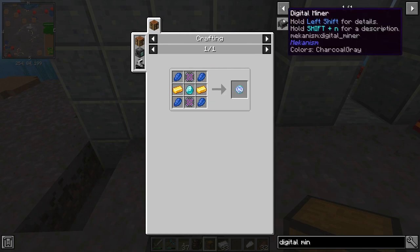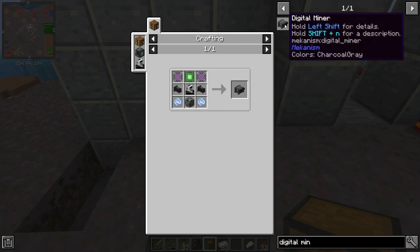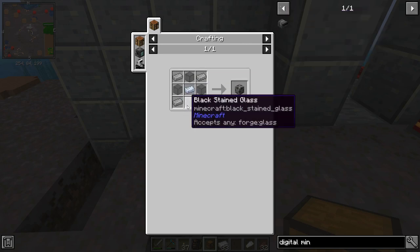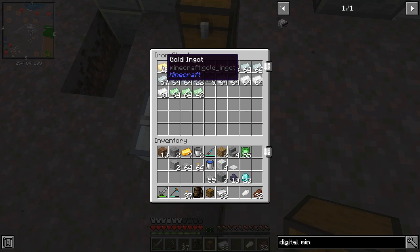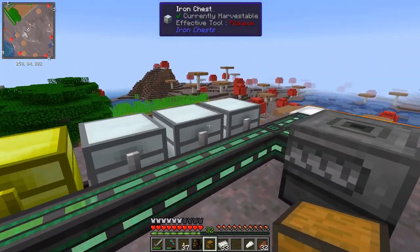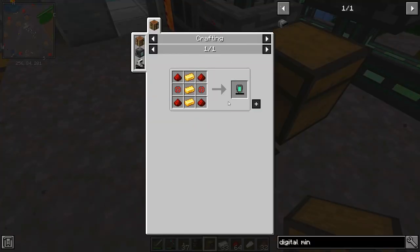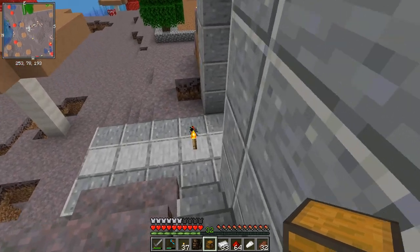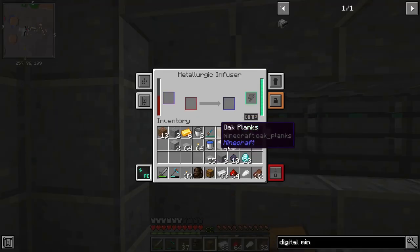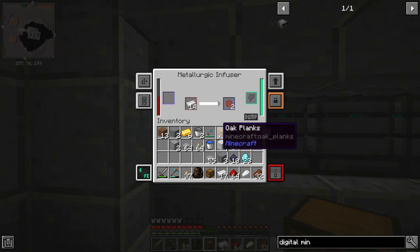Now let's do the robot next. I think we only need two energy tablets for that, so let's grab six gold and some redstone. Actually I need to make some alloys first — I don't want to do too many. I've got 33 iron and it's going to be pretty tight, so let's do 16 for now. I need a few for the energy tablets but I also need to change some into atomic alloys as well.